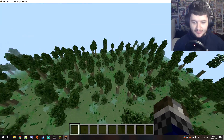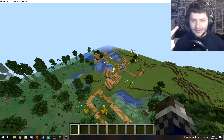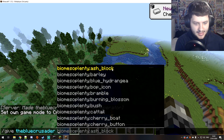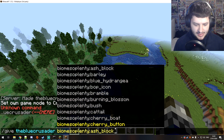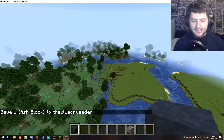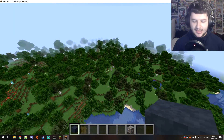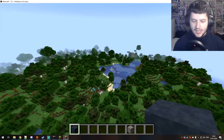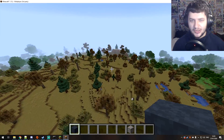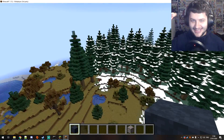This biome looks awesome — definitely one of my favorites. I've showed you how to set up a Minecraft Forge server, how to install mods, and how to connect to it. In creative mode you can give yourself items by typing give BlueCrusader followed by the item ID and a quantity. Replace that with any item ID and any number you want. If this was useful, smash the like button, subscribe with notifications on, and share this video with anyone who wants to make a Minecraft Forge server with mods. Thanks for watching and I'll see you next time.